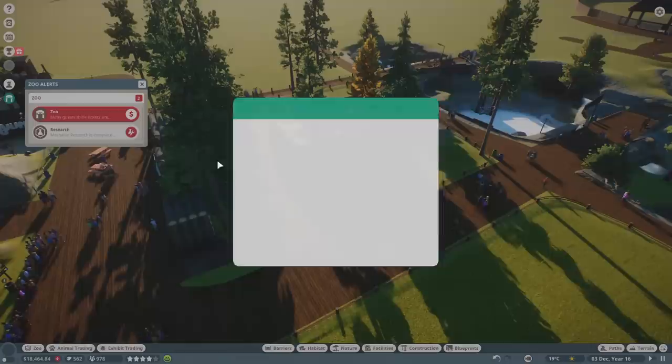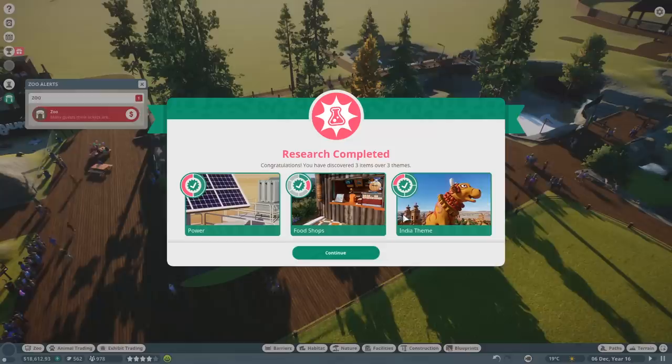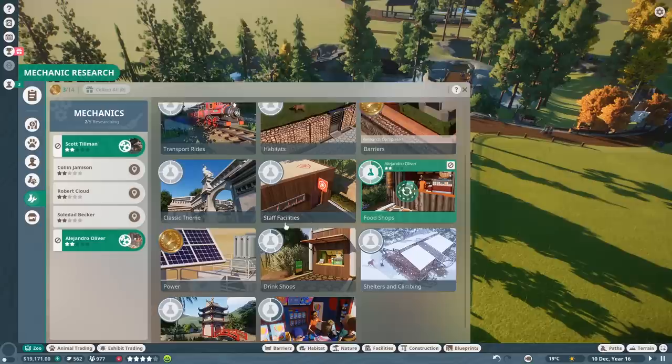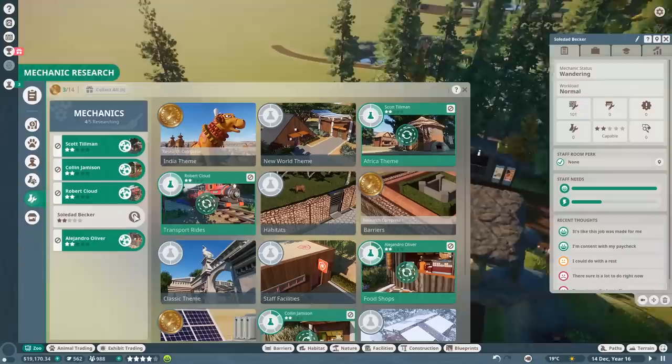Vet Research Complete for the Pronghorn — excellent. And Mechanic Research Complete as well. We've unlocked Solar Power, more food shops, and the India theme is completed. So we can actually start doing our India expansion soon. I'll get the mechanic researching the Africa theme next. For food shops and drinks, let's do a bit more on drink shops. And many of you have been asking for transportation rides, so let's go ahead and get that research started too.